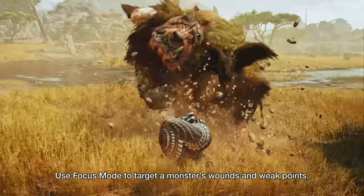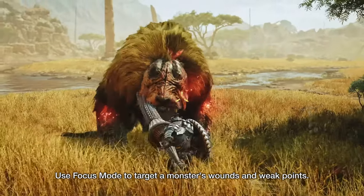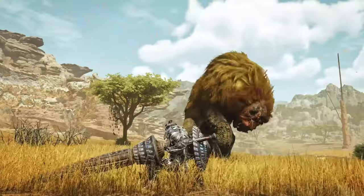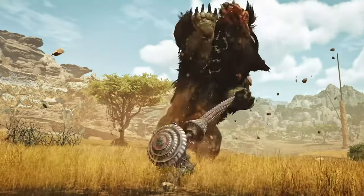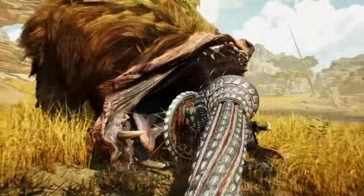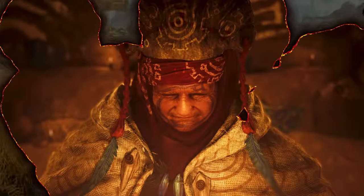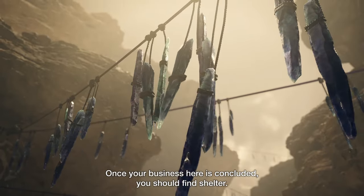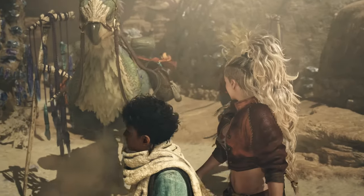With overlapping skills like Guard, as well as your critical and attack boosting skills, and even something like Evade Extender, I hope you can see why I think that these two will have a really solid harmony when you're out on a hunt. If you have a specific weapon combination you're really looking forward to trying in Wilds, let me know down in the comments below.